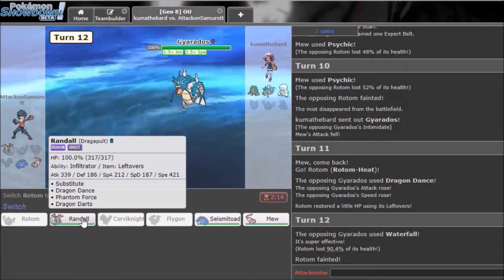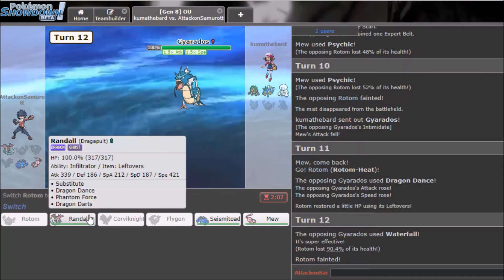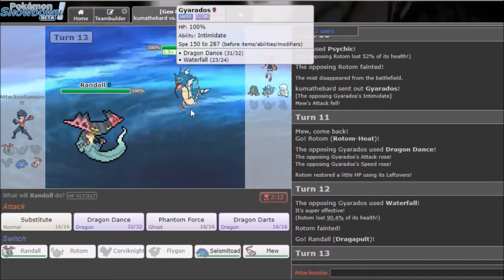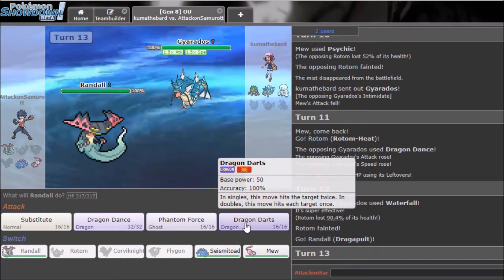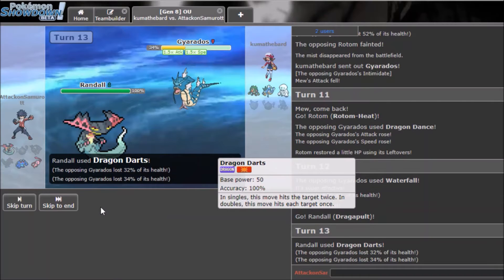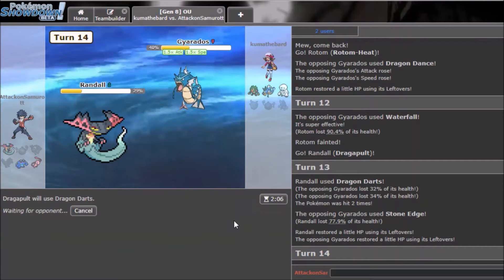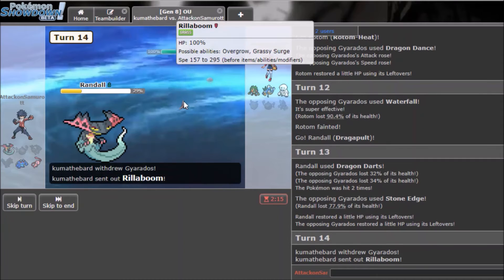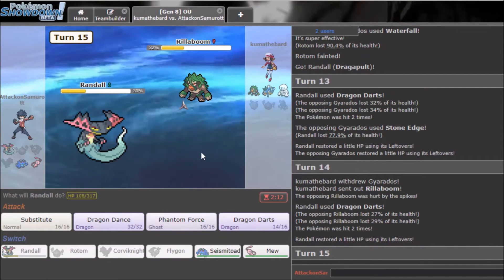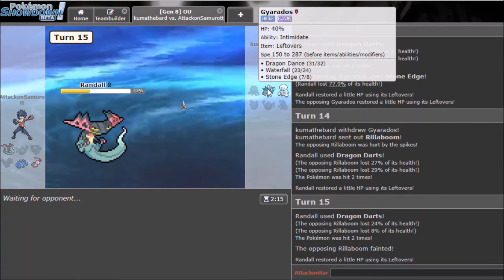I could go Dragapult Shadow Force, but not quite. I'll go Dragapult and use Dragon Darts for damage — Psychic and Fire Blast from Mew should finish things off. Dragon Darts doesn't do enough. Stone Edge coming — wait, I still outspeed? He's not Jolly! Rillaboom comes in — no Choice Scarf on it, okay.